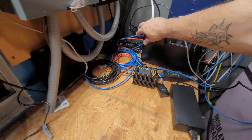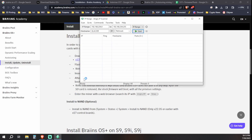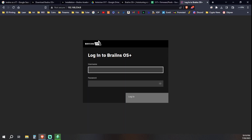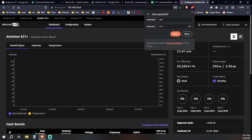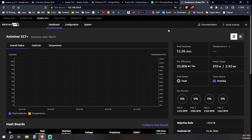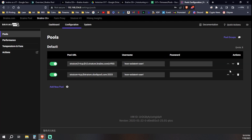Now let's go inside and find the IP address. We'll use Angry IP Scanner to scan our network. There it is. The password to log into the local box is root/root. It's already hashing at 11 gigahash — I haven't done anything with it yet, but it must have a default pool set. Let's go in and change the pool.